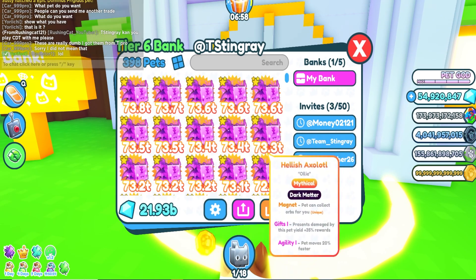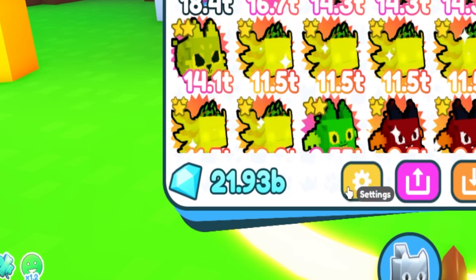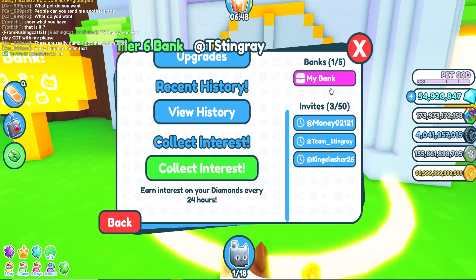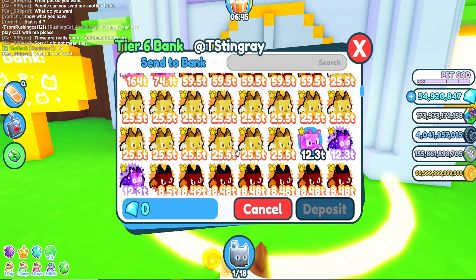First I gotta go to my bank and see what's going on. I got about 21.93 billion gems right here. Let me go ahead and collect some interest — wait, I need to wait 13 hours. You know what, that's fine. Let me go ahead and actually dump some money back into the bank so we can get some more money by putting more in.